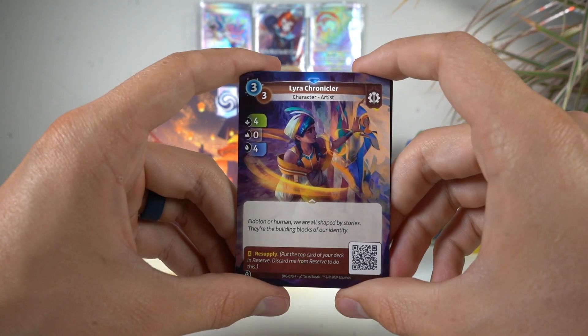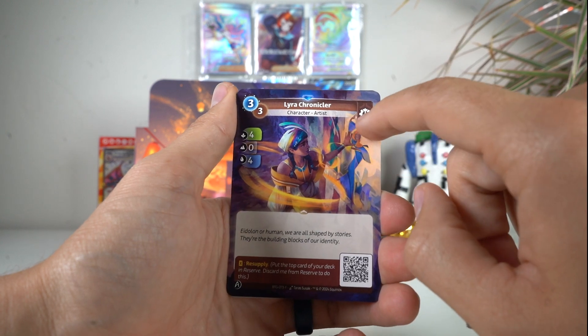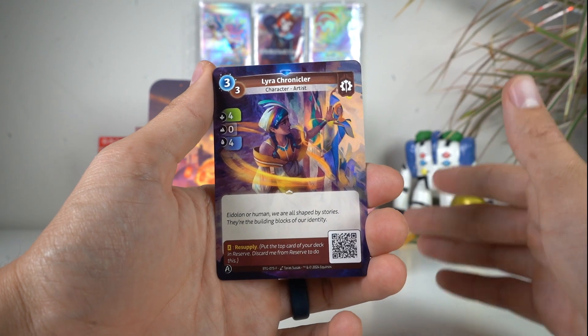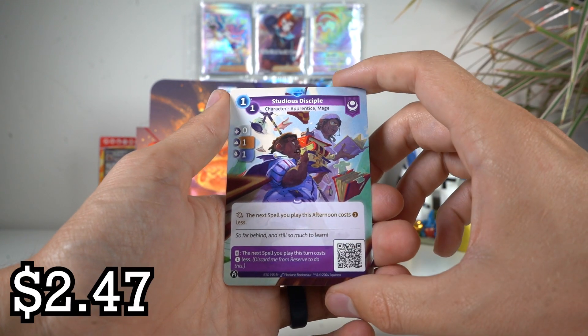This card has an F at the bottom, which means it is a cross faction - which basically... this is so hard to explain. This card is normally not brown, it's normally a different color, but some cards have a cross faction card which lets them be played in a different deck. And we have Studia's Disciple.